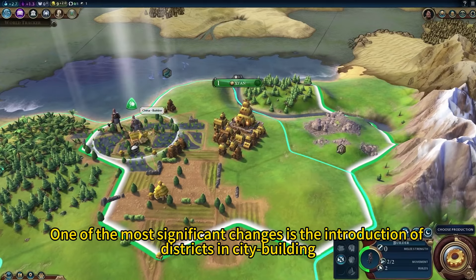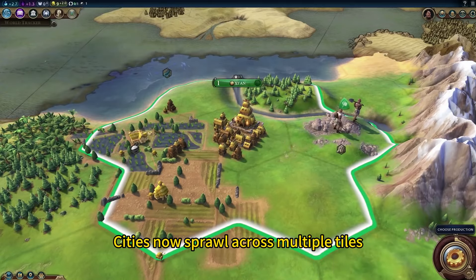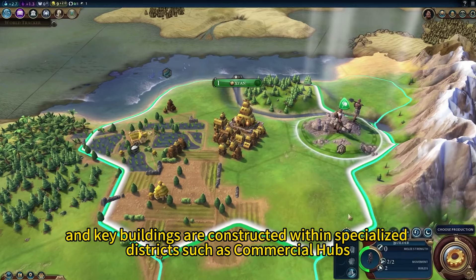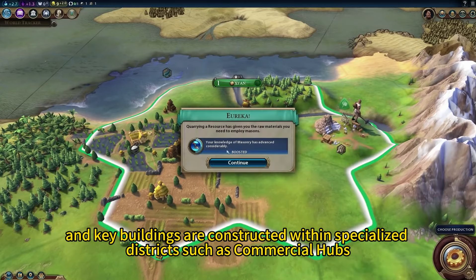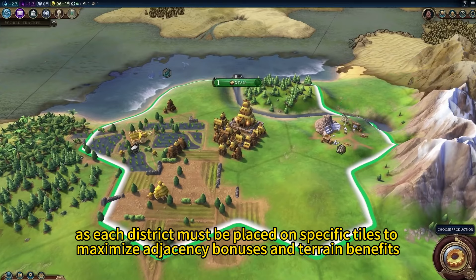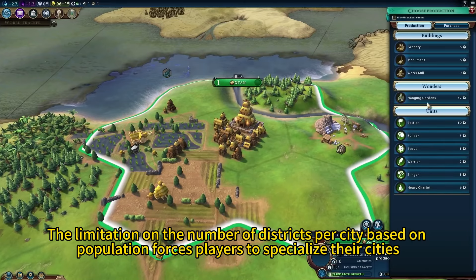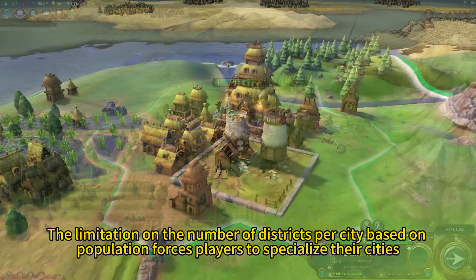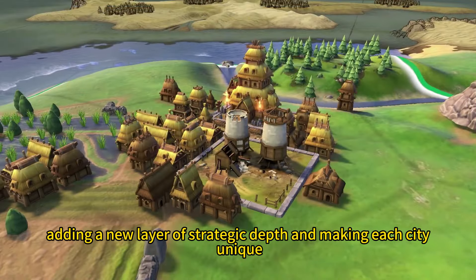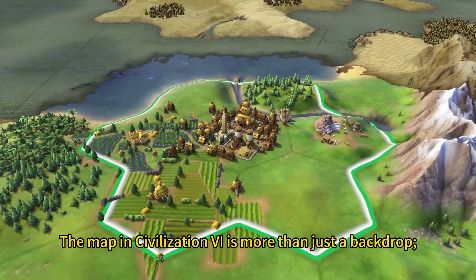One of the most significant changes is the introduction of districts in city building. Cities now sprawl across multiple tiles, and key buildings are constructed within specialized districts such as commercial hubs, holy sites, and encampments. This system requires careful planning, as each district must be placed on specific tiles to maximize adjacency bonuses and terrain benefits. The limitation on the number of districts per city based on population forces players to specialize their cities, adding a new layer of strategic depth and making each city unique.